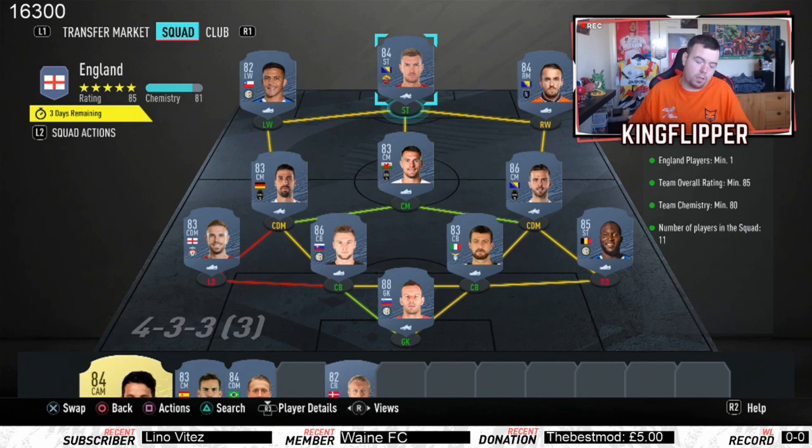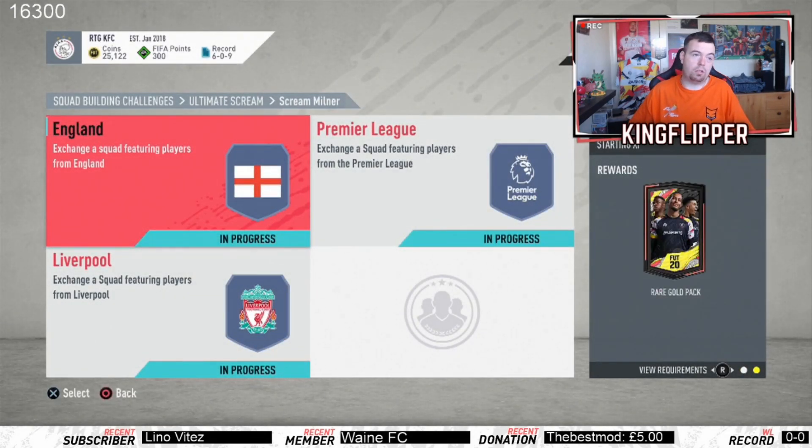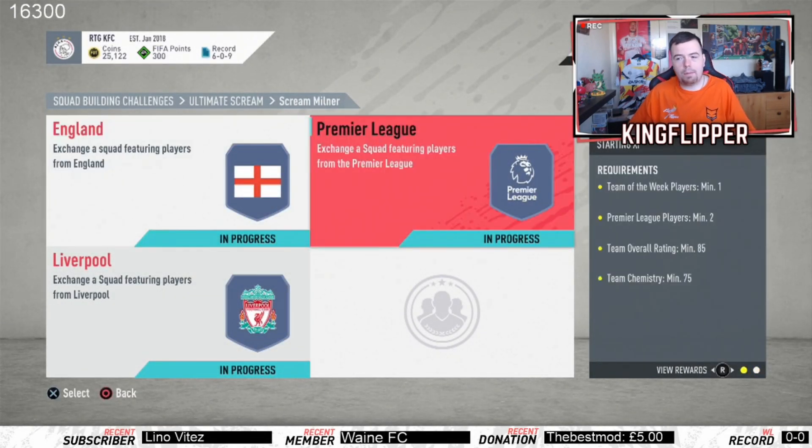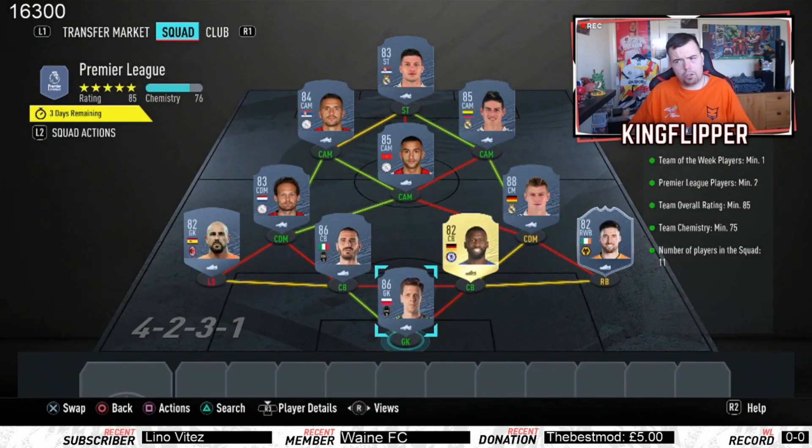72.2K — it's not too bad. You get a rare gold pack which is a 25K pack, so that's decent. Next we get into the Premier League one. Again I've tried to get this as cheap as possible — I don't think you can get it any cheaper any other way.